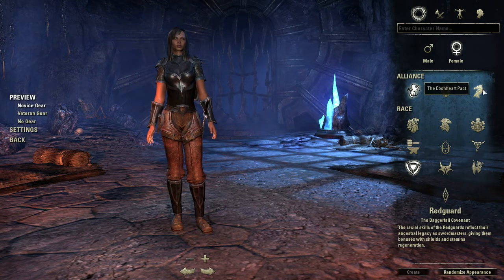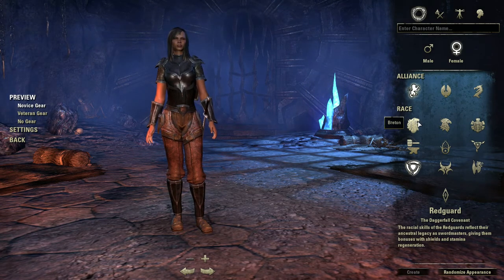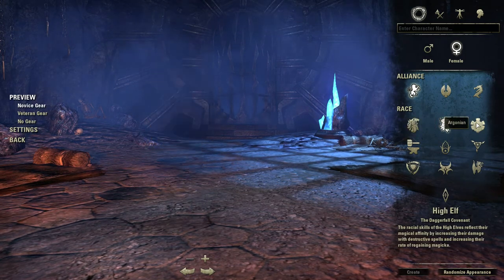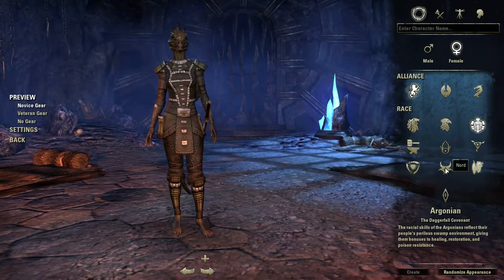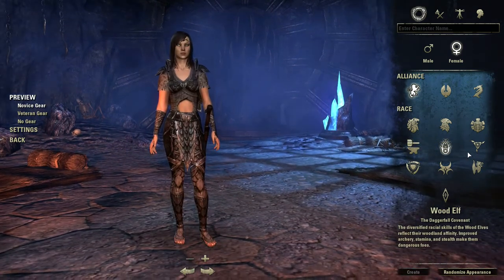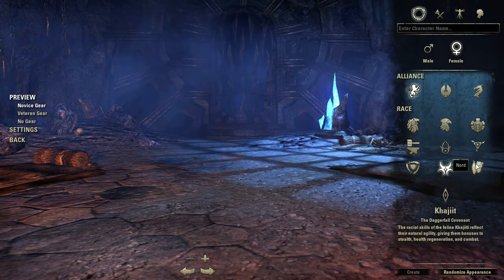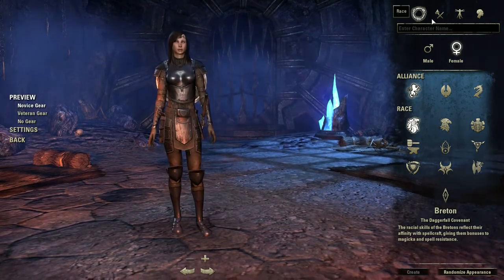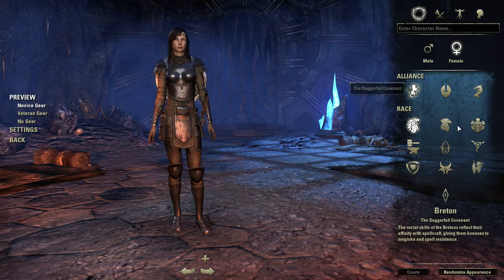I'll go for the Daggerfall Covenant — or maybe not. Let's play around a little bit. Breton, High Elf is kind of neat. Argonians are fun. I'm not going to do an Argonian or a Khajiit right now because they're a little too far from a normal human. Wood Elves are cool. Yeah, let's go for a Breton. That'll be fun.